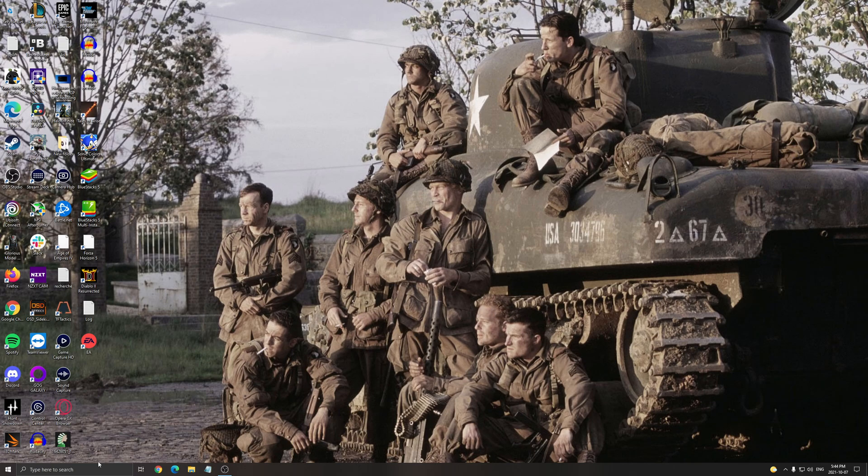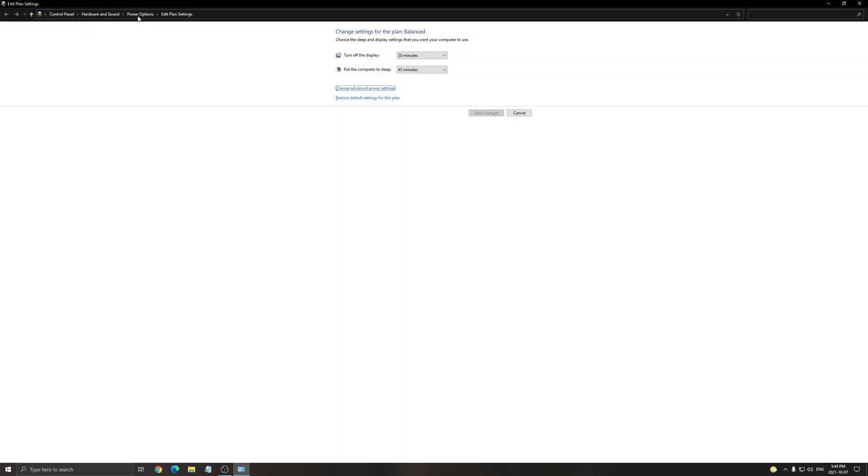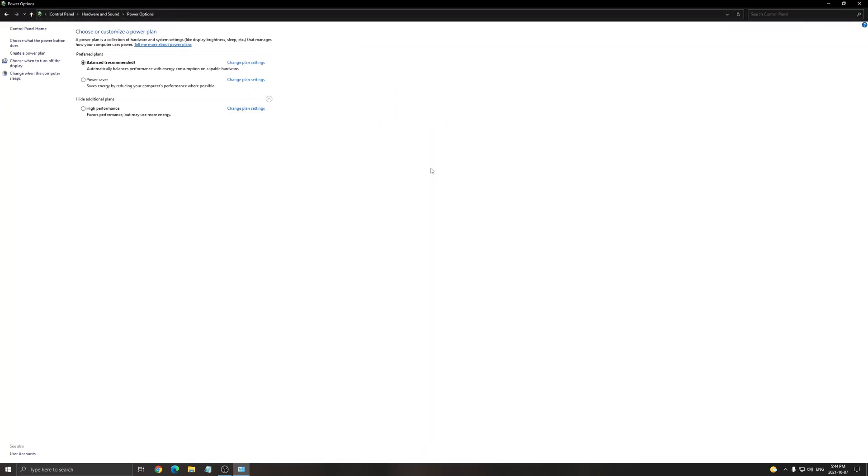One more thing I recommend: search for Energy, go to Power Options, and make sure you're running Balanced or High Performance on Windows. If you have Power Saver and you're plugged into the wall, don't use that. Power Saver is more for laptops when you want to save battery. Some systems also have Eco mode and similar options, but when you play a game, make sure you're running Balanced or High Performance.